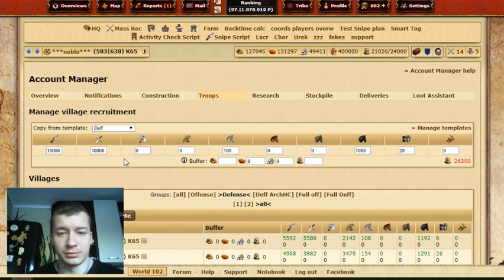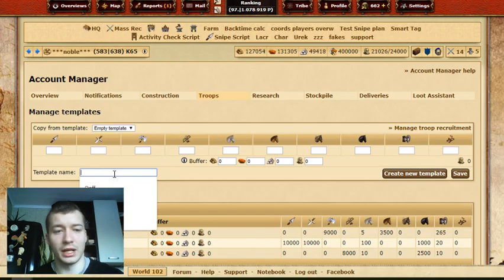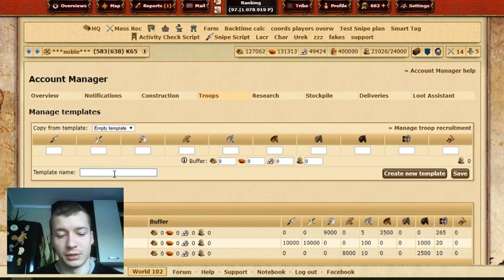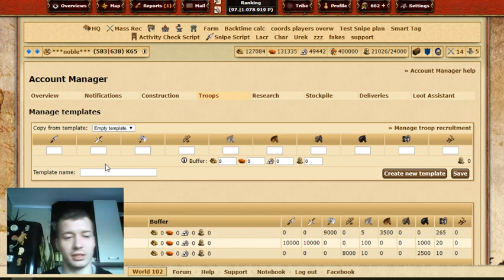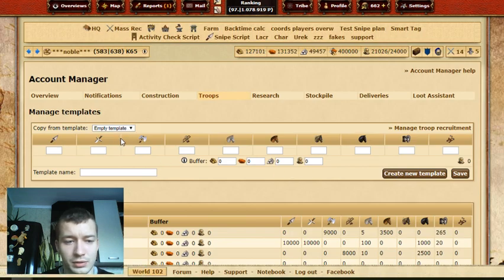How to create those templates? Press Manage Templates. Let's say the template name is 'Crazy Ram'. Create a new template. Now you have to copy value to input — press this button, just left-click once, and all the zeros appear.